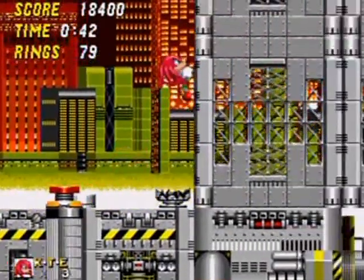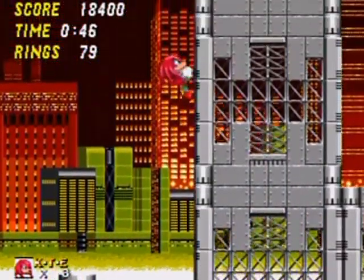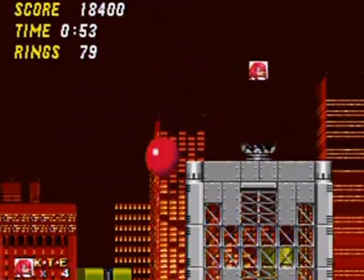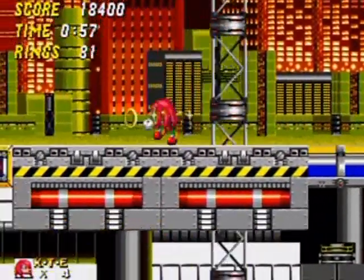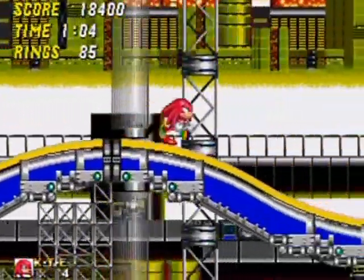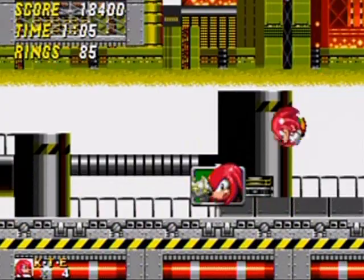Stuff that you can do with Knuckles that you couldn't do with Sonic and Tails, as I showed before, was glide — but you can also climb walls to find secrets hidden in certain areas, such as these extra lives. Just thought I would point that out for any of you who think that putting Knuckles in here is simply a gimmick, because there are actually different paths and stuff to find and explore when you are Knuckles in Sonic 2.